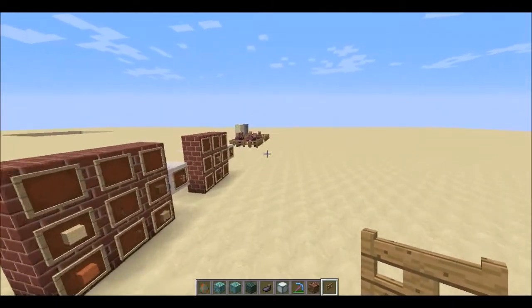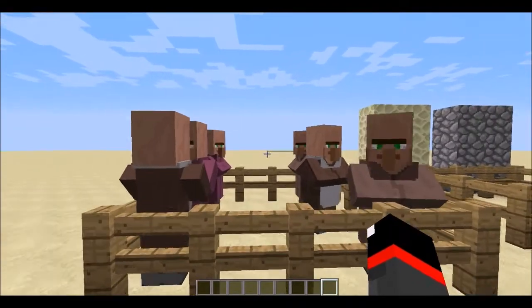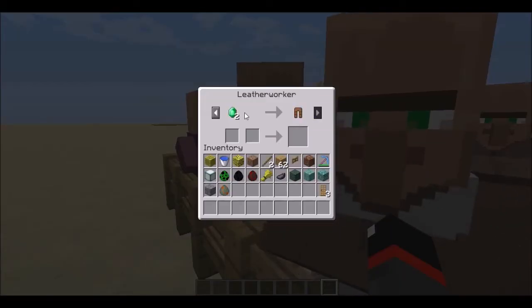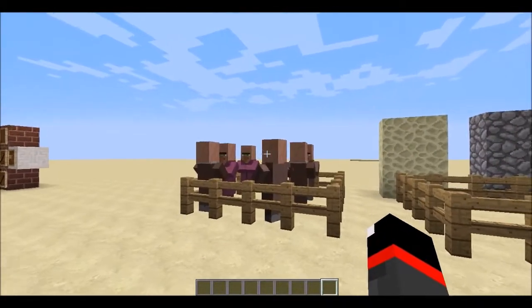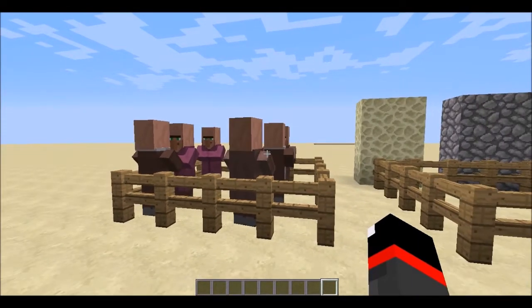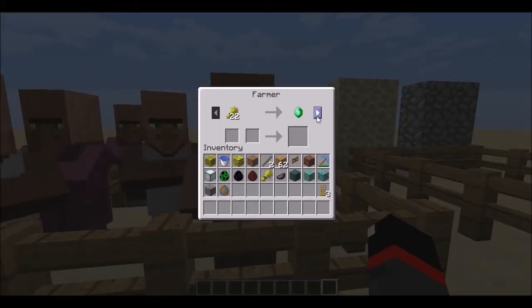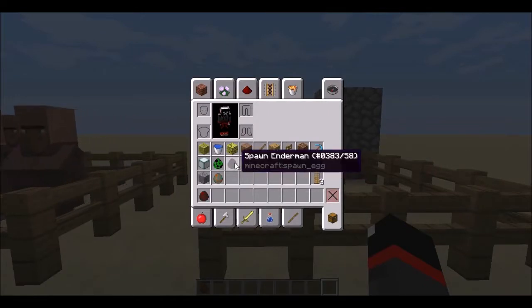Villagers have some updates too. Their trading system is more useful — they have more reasonable trades and give you a lot more useful stuff. When they spawn, they have two to four trades already unlocked. Once you complete those trades, they become willing to breed. Villagers are no longer always willing to breed — you have to trade with them first, and it only triggers on the first time you complete a specific trade.